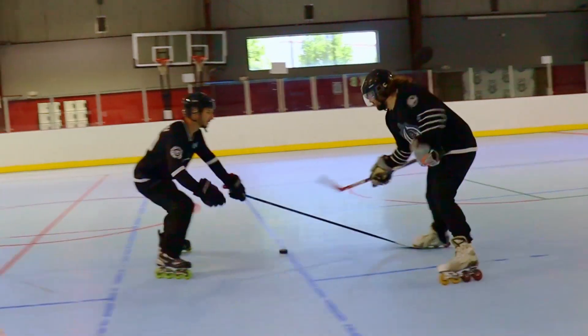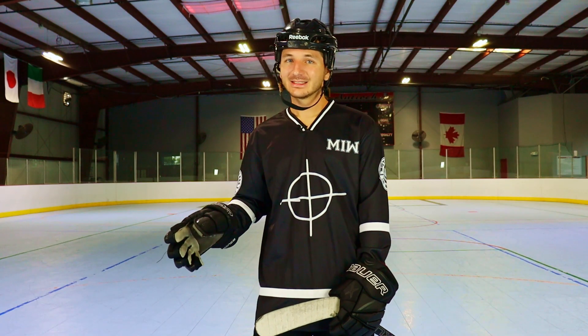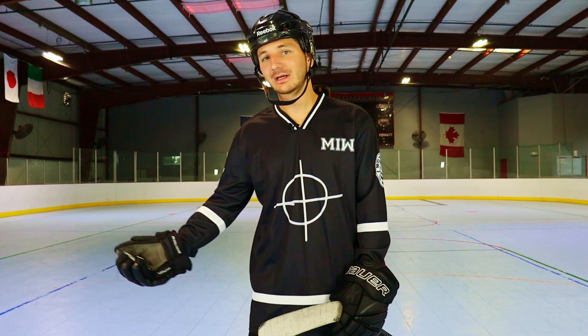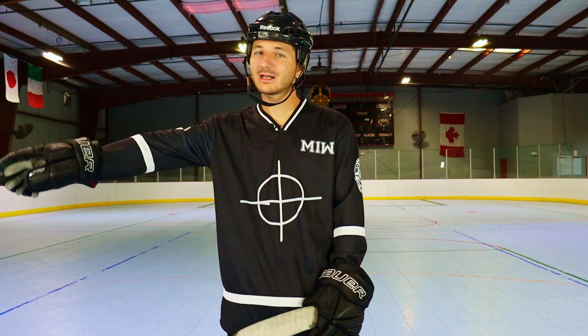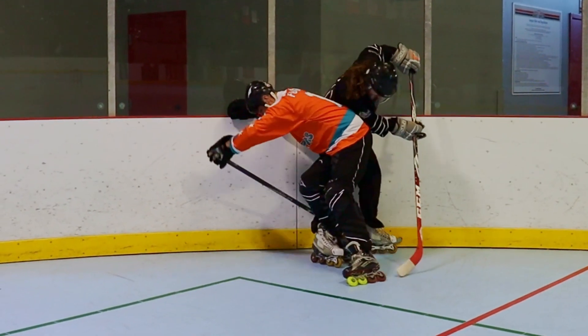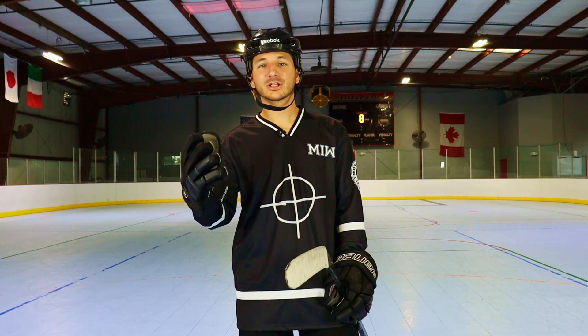You also have to learn how to play the body. If they beat you on a dangle, step into them and don't let them pass. In roller hockey you're not allowed to hit, so just get in their way and let them skate into you — that prevents them from going by. From there you can turn around, grab the puck, or push them away, just not too much or it's interference. On the boards, get behind them, pin them up, and get your stick and skate in there to dig the puck out and dish it to a teammate.